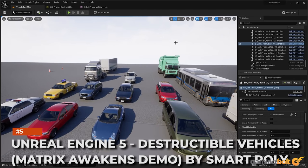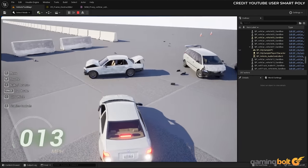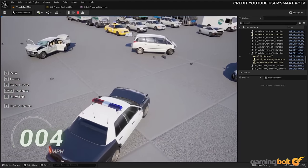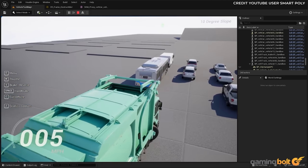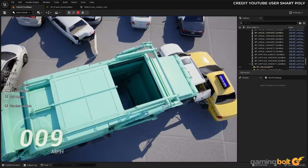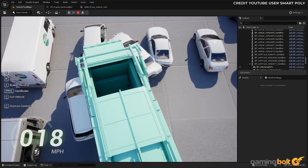Unreal Engine 5 Destructible Vehicle Matrix Awakens Demo by SmartPoly. SmartPoly takes the vehicles supplied with UE5's free Matrix City sample and crash tests them, showing how exceptional the vehicle's crumple zones are. SmartPoly states this level of detail is achieved via complete destructible mesh cloaking the vehicles. Check out the range of damage during a crash — the hood absorbs impact and folds in half up to the windscreen, whilst bits of bumper hang off beneath smashed headlights. It's a far more dynamic response than we've typically seen up to now.